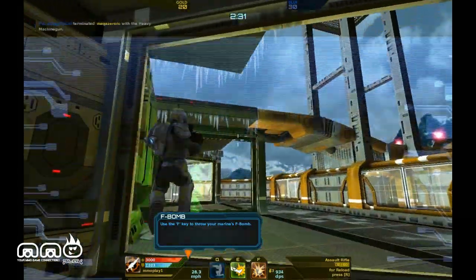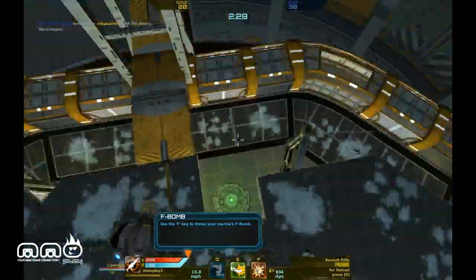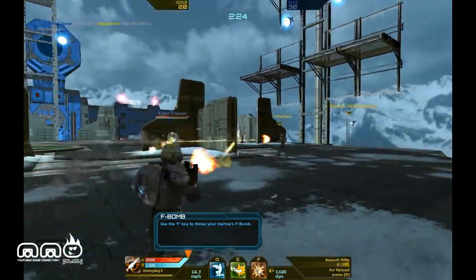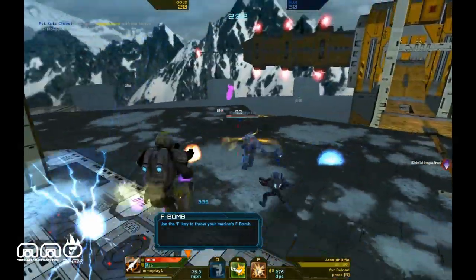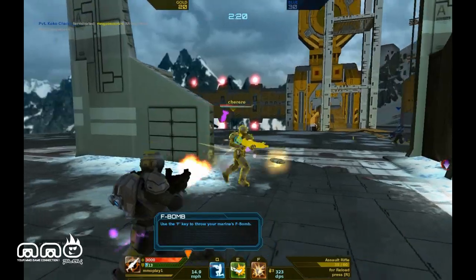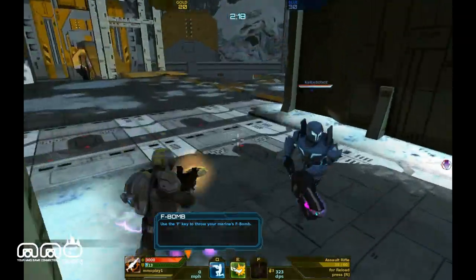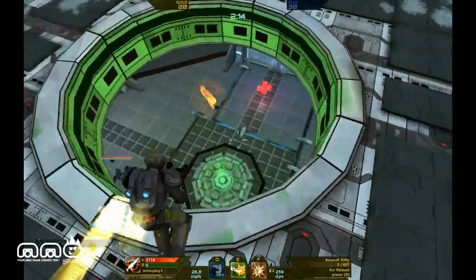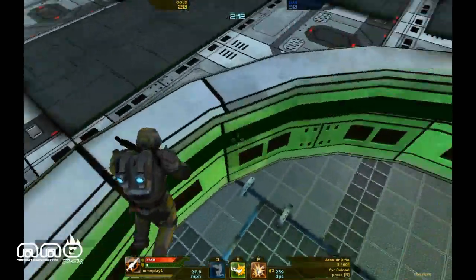For defenses you have your health which is 5,000 and your energy shield. Your shield will regenerate quickly out of combat, whereas your health you need a health pickup for. That guy over there with the big assault weapon looks like the TF2 heavy as far as I'm concerned.